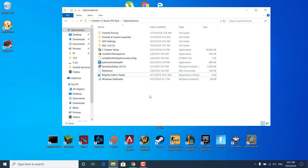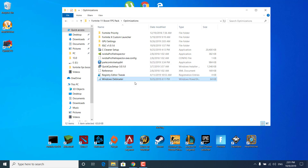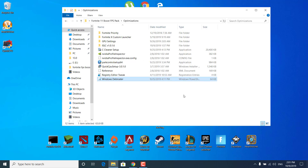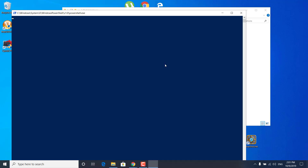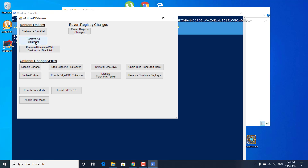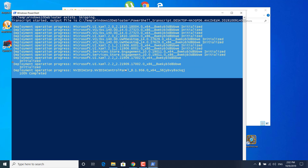The next step is to right-click on Windows Debloater and click on Run with PowerShell. If you can't see this option, click on Open With and select PowerShell from the list. Once it opens, click on Remove All Bloatware and wait for the script to finish. Once done, it should say Finished All Tasks and you can close the Windows PowerShell.